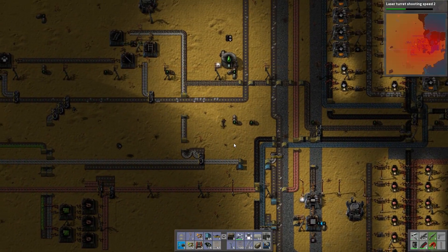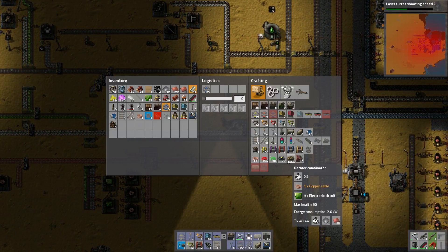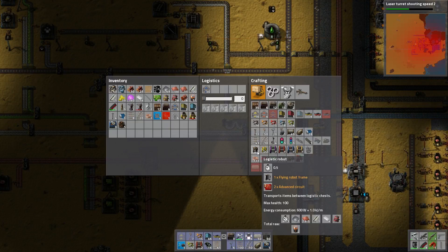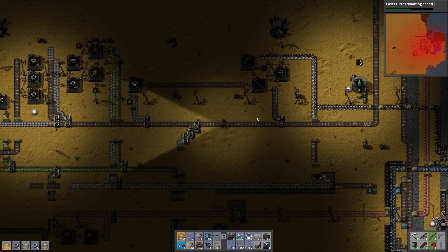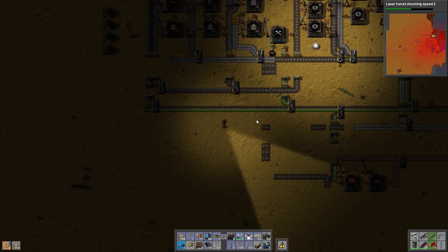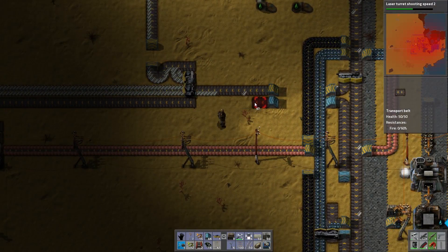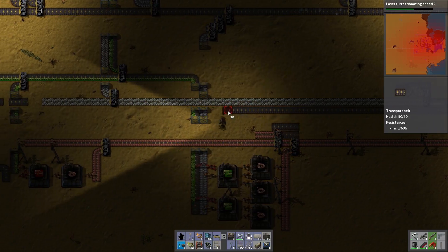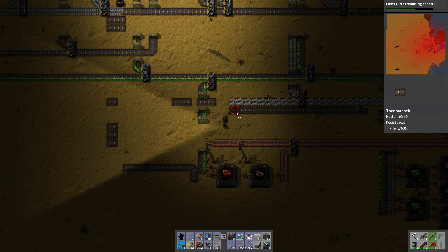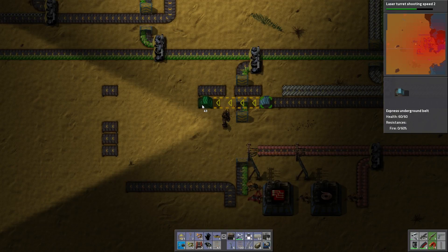It's not bringing me very much — they're not very good logistics robots. Take some of this steel. What am I wanting? More of everything. Transport belt galore. The system isn't ready for blue belts yet. Of course I'm using blue — blue tunnels everywhere. Express underground belt, blue underground belt. I don't know why I was having such a hard time with that.